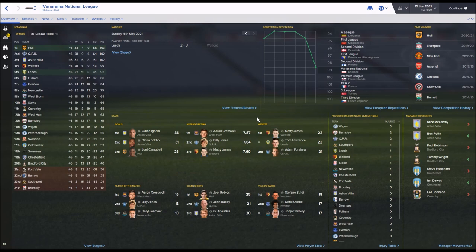The National League was won by Hull City with 103 points. QPR, Aston Villa, Watford, Everton, Newcastle, West Brom, Stoke and West Ham all missed out. Leeds went up via the playoffs for another successive promotion. Galo is the top scorer for Aston Villa. West Ham are all the way down in 12th, really struggling. Port Vale, Barrow, Southport and Bromley were relegated. Mick McCarthy was sacked as Villa manager - two real-life Championship teams went up above several Premier League clubs.